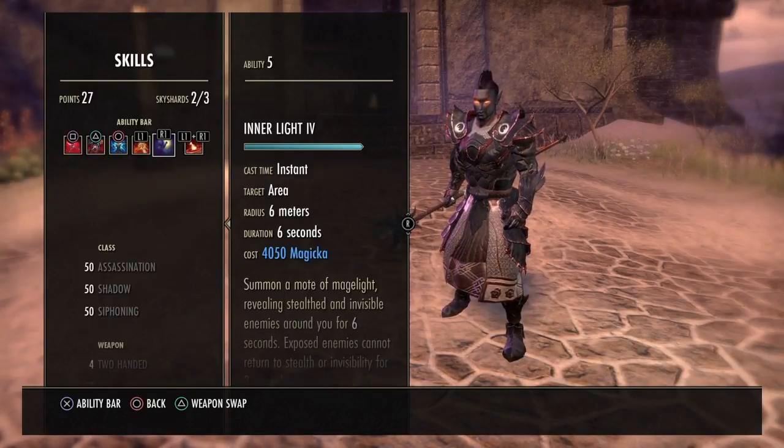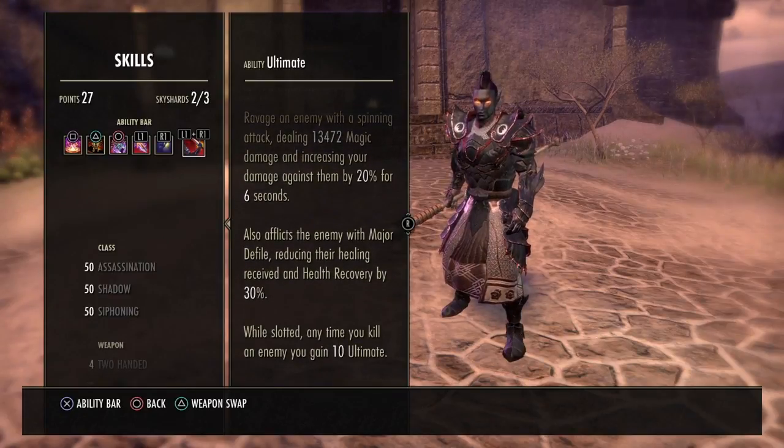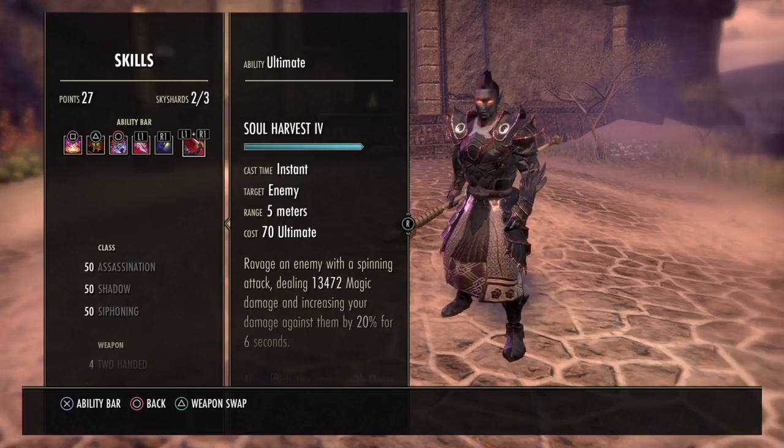The ultimate on our back bar is Soul Harvest. This is partly because sometimes you're on your back bar when an enemy dies and you get ultimate back, but it's mainly to have an assassination ability slotted on the back bar.